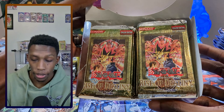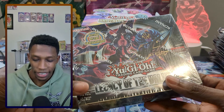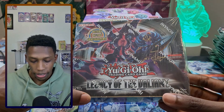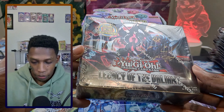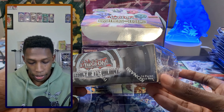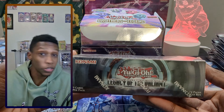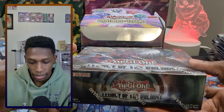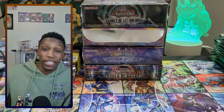I finished the North American booster box collection for Zexal, so now I'm trying to collect all the European ones. This is the European Legacy of the Valiant — not one of the most popular Zexal sets since it has one of the monarchs as the ghost rare, but it still has some shark variant support. European boxes are a little bit thicker than the North American ones — still 24 packs, but the European print cards are slightly thicker, which makes the box bigger. Really cool, absolutely beautiful box.